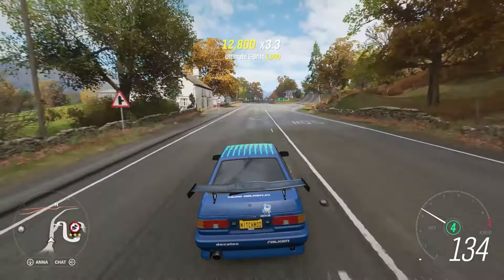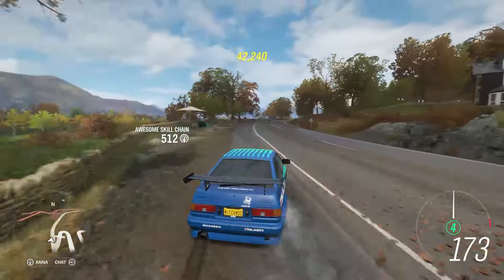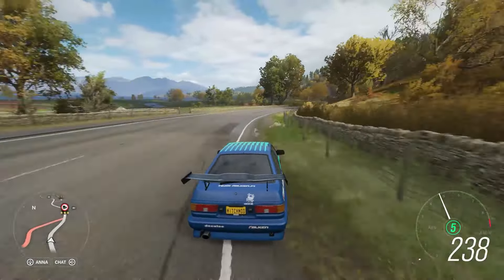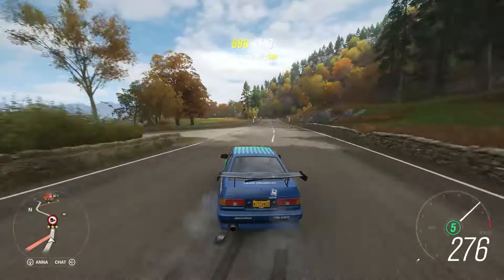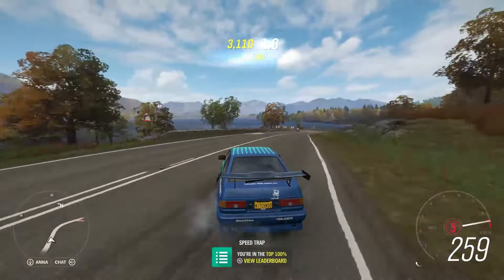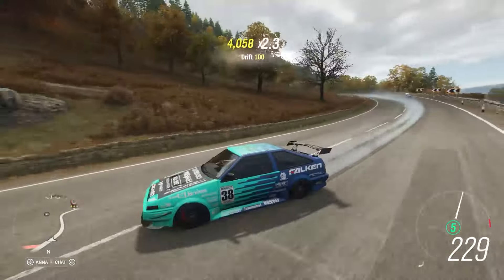It's pretty simple — all there really is to it is turning your Xbox or PC offline, changing the date and time, and doing the championship event. Once you've unlocked the car, close Forza, turn your WiFi back on, and turn 'set time automatically' back on — it'll reset to the current date automatically. When you boot up you'll be back in the current series, except now you'll have the Toyota Trueno.